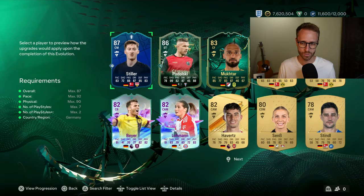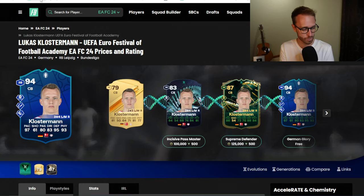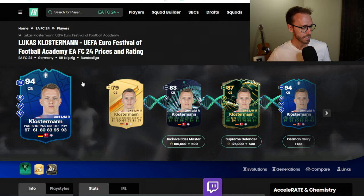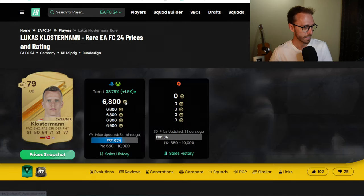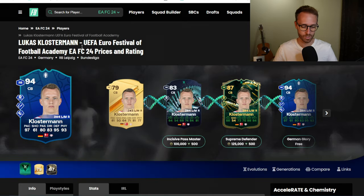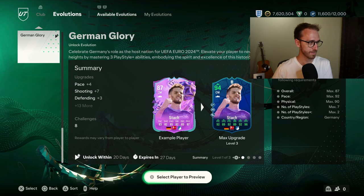I don't know if too many people are doing that evolution unless — I need to check my club — I don't have a Klosterman. This Evo, if you really want a German center back, Klosterman fits it: 97 pace, 95 defending, 93 physical. It's a three-set Evo — incisive pass, supreme defender, and then this one — and that's a nuts-looking card. He's 6,000 to 7,000 coins, so if that's something you really want to do, I saw that on Futbin and was like, that's a pretty sick Evo.